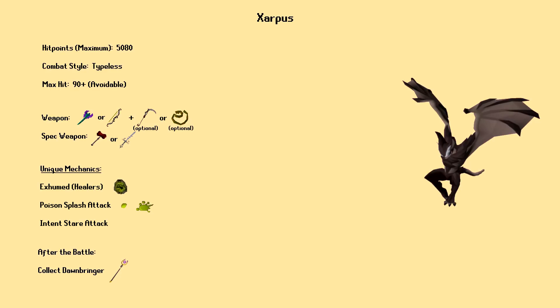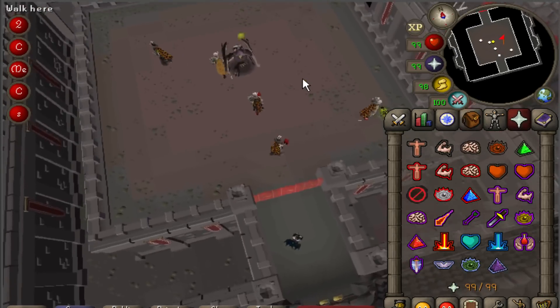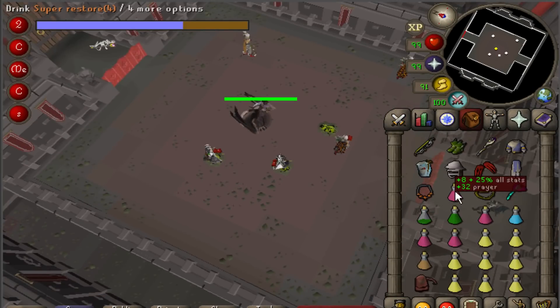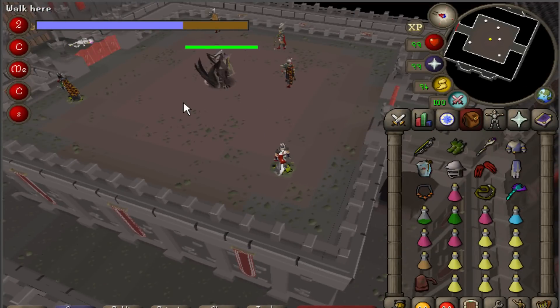The fifth boss in the Theater of Blood is Xarpus. He is a poison-based boss that strictly uses typeless attacks, so overhead prayers have no use in this room. You'll find that Xarpus is pretty easy to hit with both ranged and melee, but the Toxic Blowpipe is best in slot here, so I'd recommend using that. You also won't want to be in melee range during the first part of the fight. Upon entering the room, players will see a faint green outline appear on one tile, which will turn into a greenish round shape with a black skeleton inside. These exhumed corpses appear periodically and heal Xarpus 6 HP for every tick they are activated. Players must stand on the exhumed corpses as quickly as they possibly can once they appear to prevent this healing from happening.